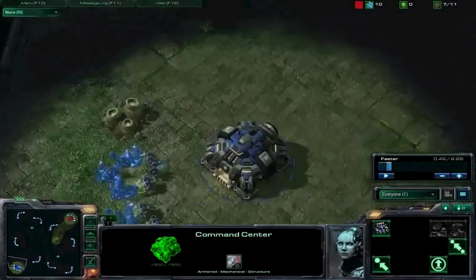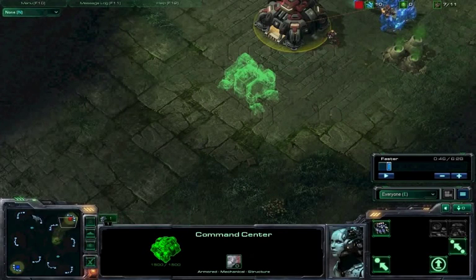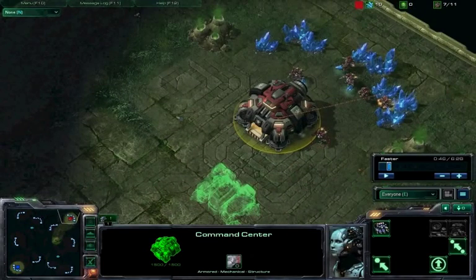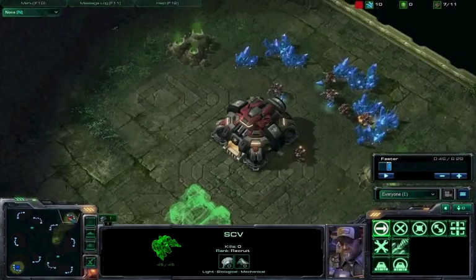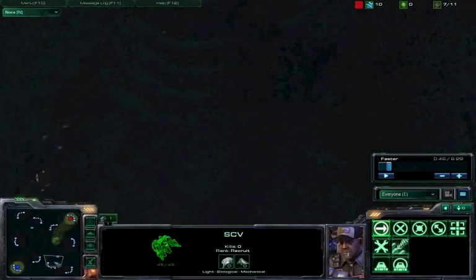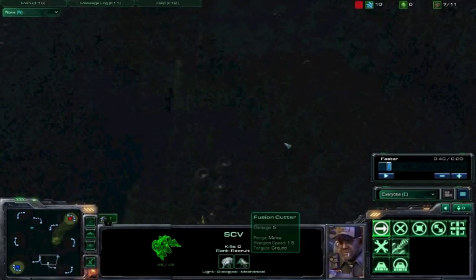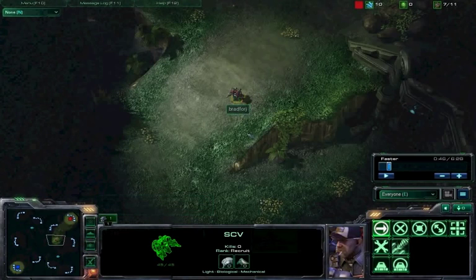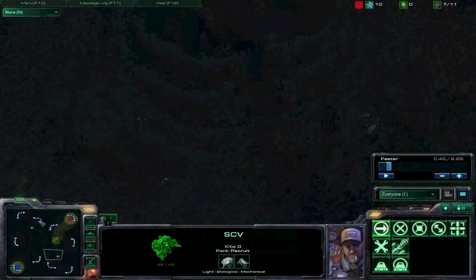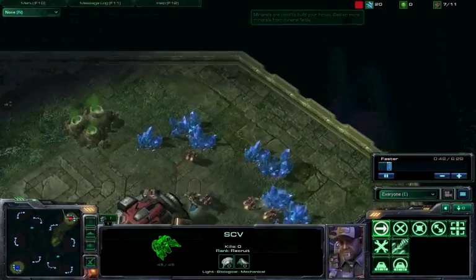On this map there are two spawn locations, but this will still work on four spawn location maps. In that case you just send your first guy out to scout. What I'm doing here is a proxy variant of the rush where I'm going to move this SCV out to about here and build the barracks here. On a four-person map I could be sending this guy out to scout and he'll most certainly find the enemy well before we're ready to push out.